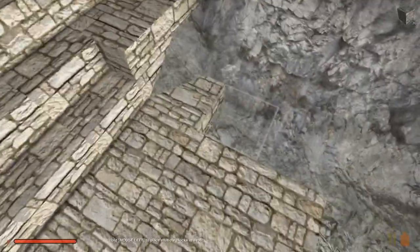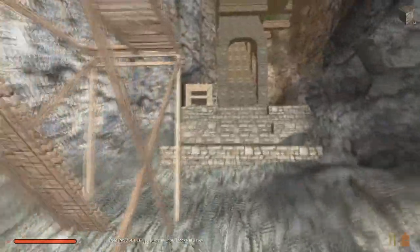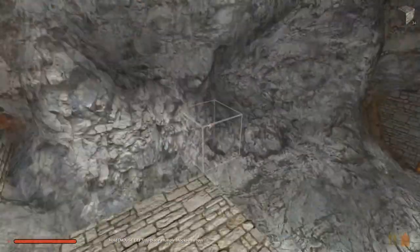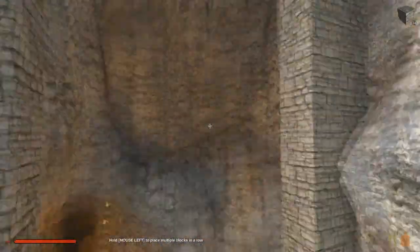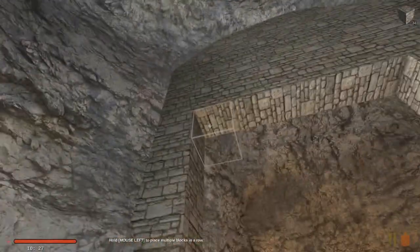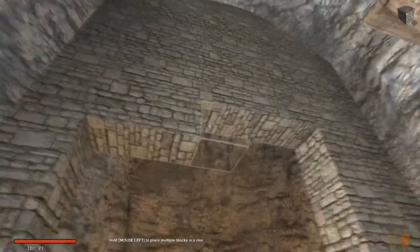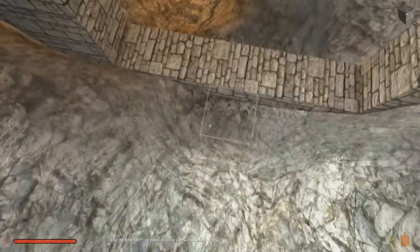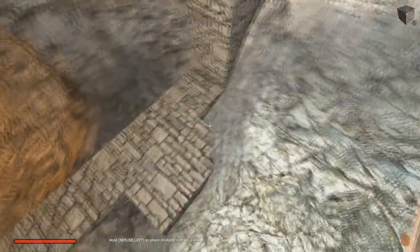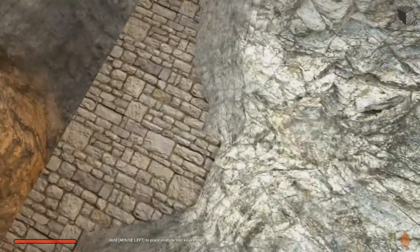Now at least we've got some more room going down this way, because our stairway is going to have to cut around and come this way. There's our doorway — we'll go down a little bit lower with this. Because I want to be able to put a door on here so that mobs, when he puts them in, can't get to me. My ultimate goal is to make sure that nothing can kill me while I'm up here working in this area.